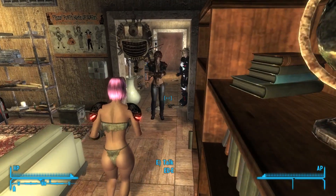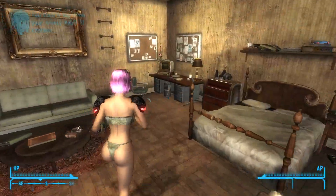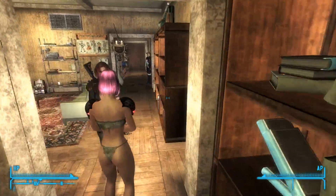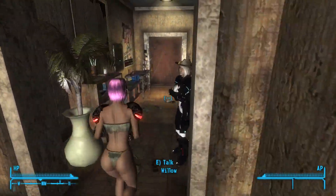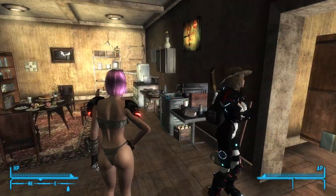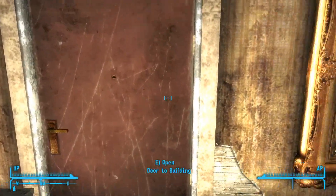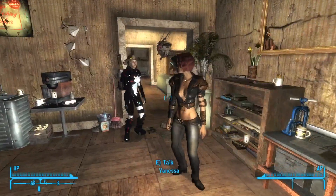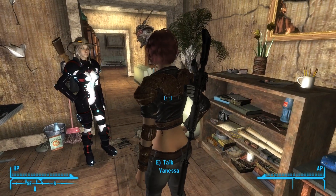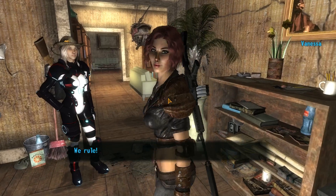We are going to get out. If you haven't been watching the videos, this is a custom player home — it's part of the Vanessa mod. There's all kinds of cool stuff in here. We've gathered just about everything. I did a little inventory management between the last video and this one and sold a few things to Trudy — just some cigarettes, over the phone of course. But I also gave the anarchist cookbook to Vanessa; I just put it in her inventory because apparently that's what I was supposed to do. And I want to talk to her.